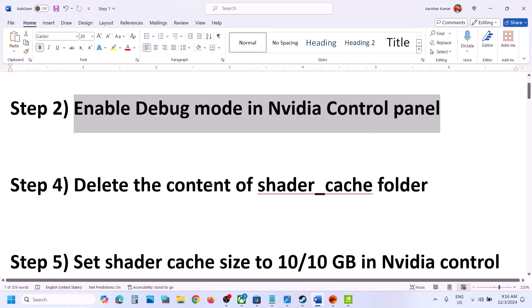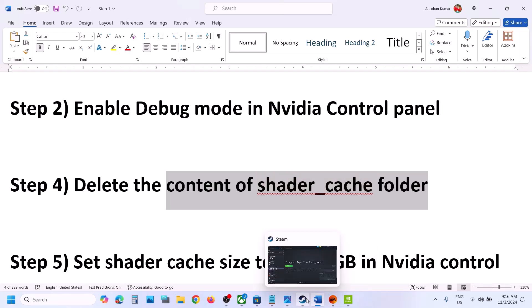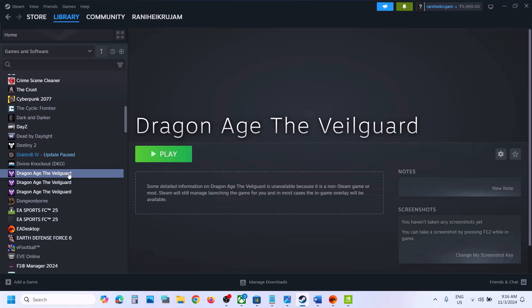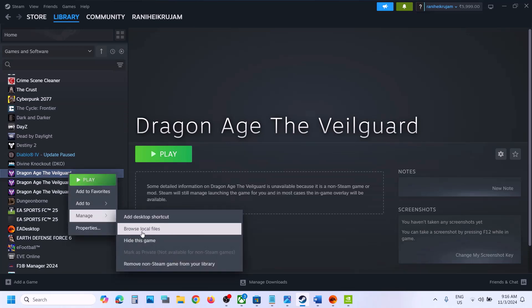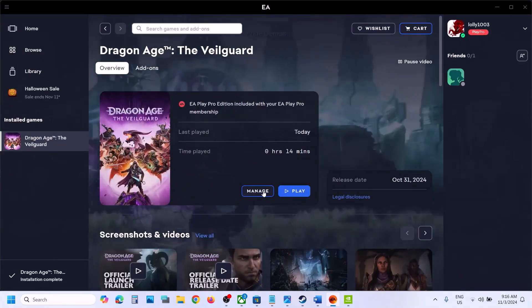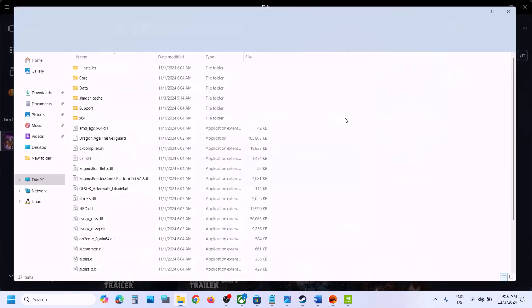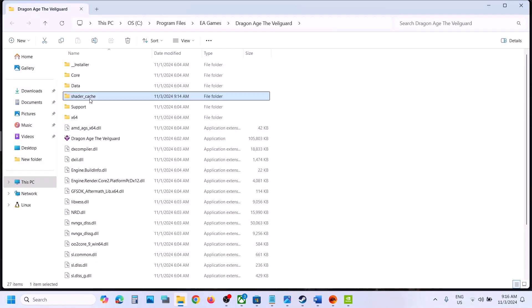The next step is to delete the content of the shader cache folder. Before you delete it, create a backup first. Go to the game installation folder. If you have the game on Steam, make a right-click on the game, click on Manage, then click on Browse Local Files. If you have the game on EA App, click on Manage, then click on View Properties, then go to Open Folder. This will take you to the game installation folder where you can see the shader cache folder.